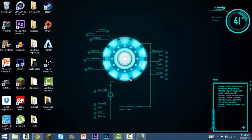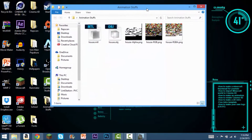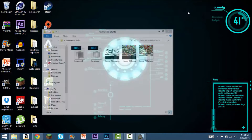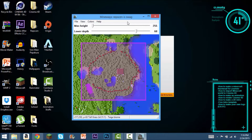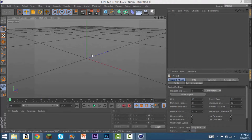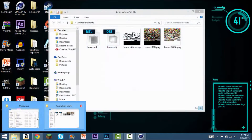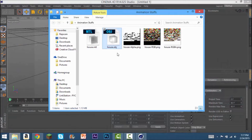Once you go there, you should have your animation stuff folder with an OBJ file, an MTL file, and a bunch of textures. Then you're going to want to go into Cinema 4D and wait for that to load. Get the OBJ file and drag it onto Cinema 4D.